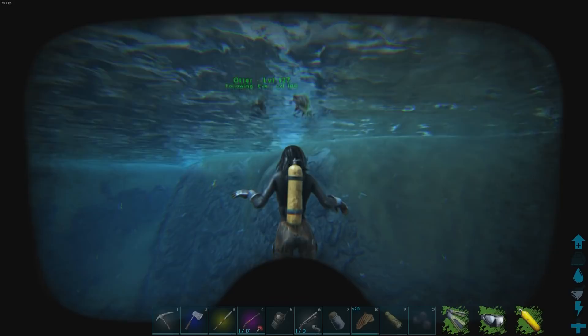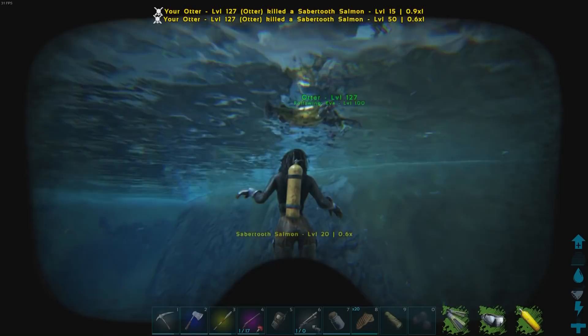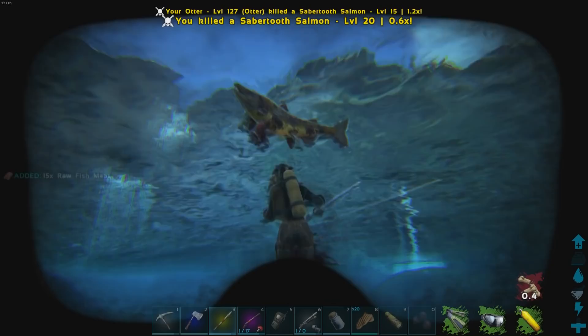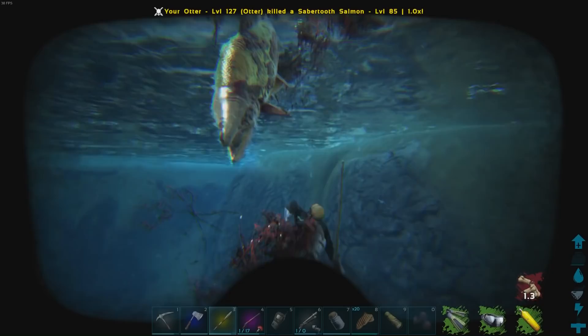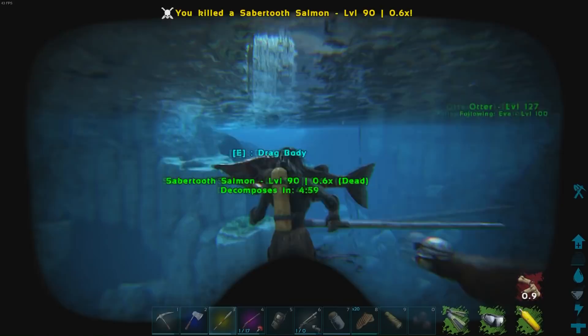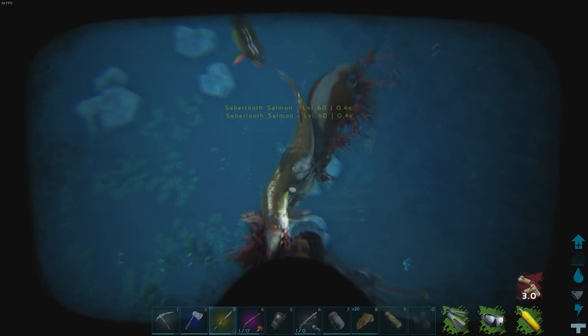A saber-toothed salmon just appeared out of nowhere. He's killed two of them now and I've got one on me. I'm a little worried about stabbing here because we killed the last one. Our otter might not make it — let's hope he does. Looks like he's getting us some silica pearls. He's kicking some saber-toothed salmon butt pretty seriously.